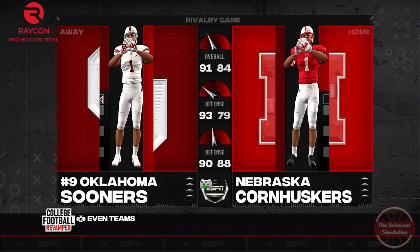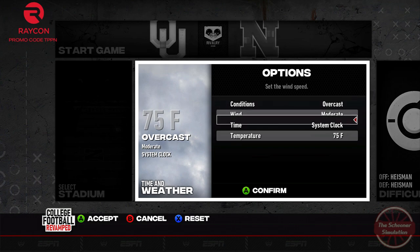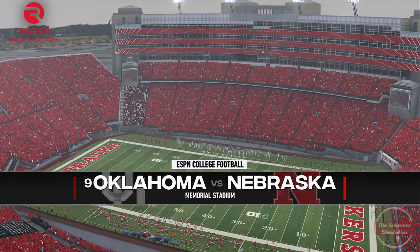I feel like it's time for the specialty kits, so we'll have both teams in their throwback jerseys — Oklahoma in white, while Nebraska goes full red. According to the Schooner Weather Composite, this game will be a dreary one. Expect overcast to light rain with a temperature of 78 degrees, 11 mile-an-hour wind, and around 60% humidity at the 11 a.m. kickoff.